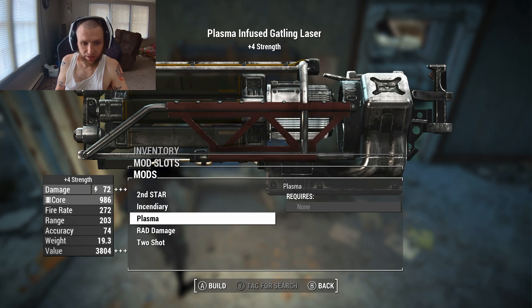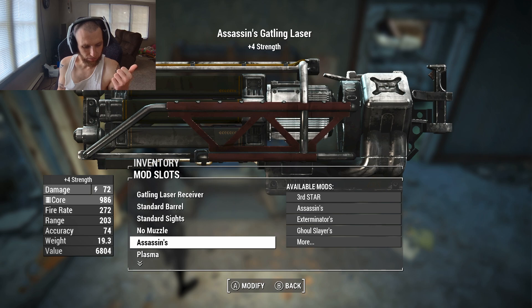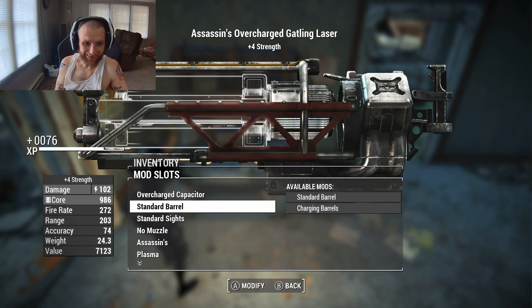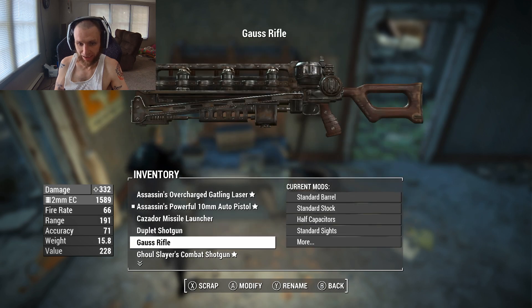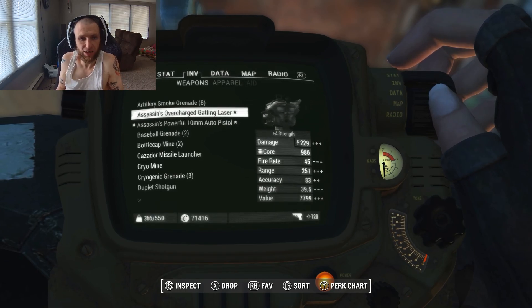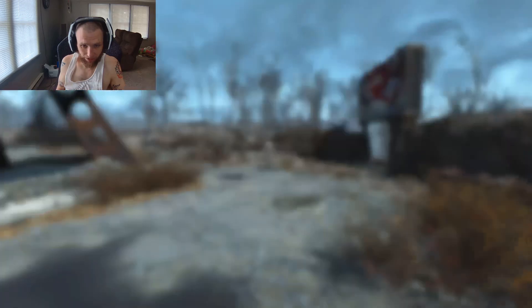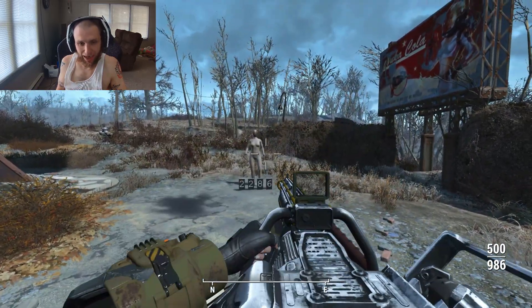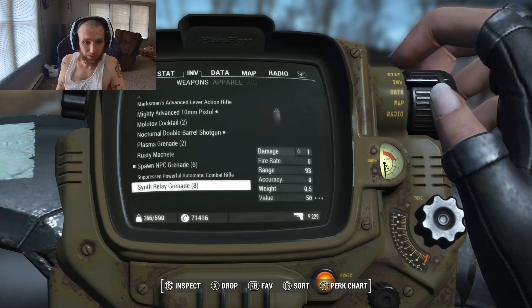For the Gatling Laser — it's a heavy gun, so when I have it on I'd like to be stronger. I'll make it Assassin's since most enemies you fight are humans and raiders. Synths are robots, so that's interesting too. We now have an Assassin's Gatling Laser doing plasma damage on top of its regular damage, which is kind of all energy damage anyway — it's basically a damage buff. The weapon name is always based on what legendary effects you put on it.